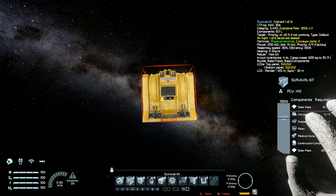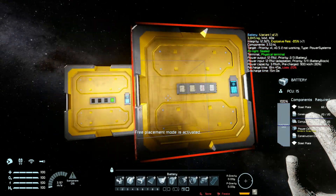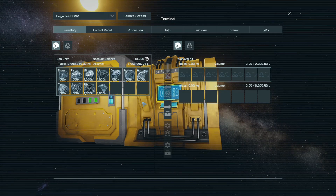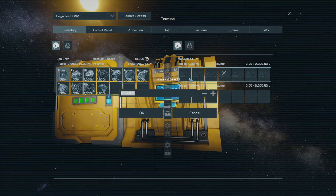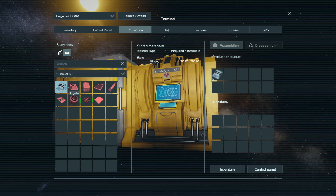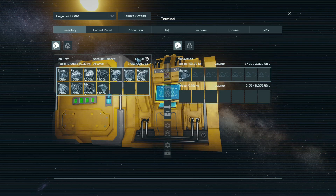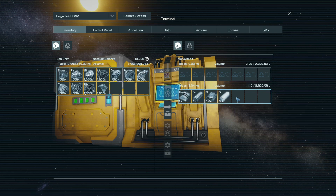Let's test the survival kit first and add a battery. So first of all, let's put 100 of the resources we can — I think it's only stone that we can put here. We need to put ingots to production. So 1.4 gravel out of 100 stone, 3 iron ingots, 0.24 nickel ingots, and 0.4 silicon wafers.